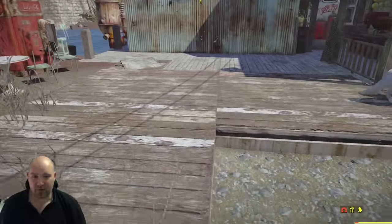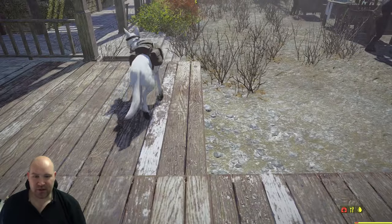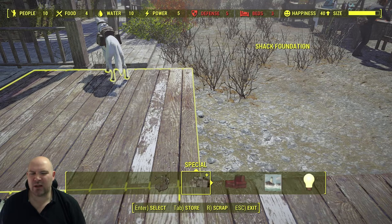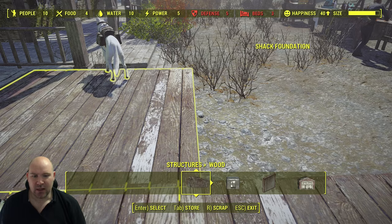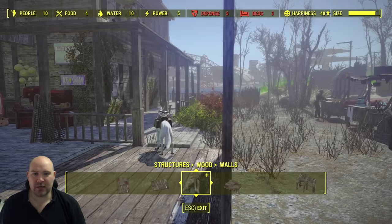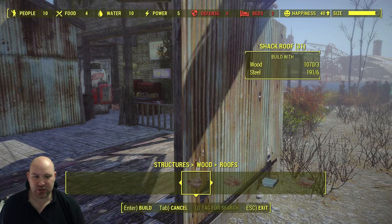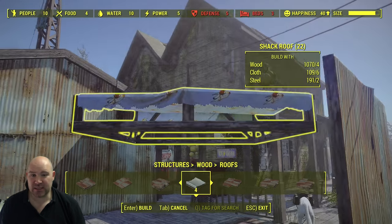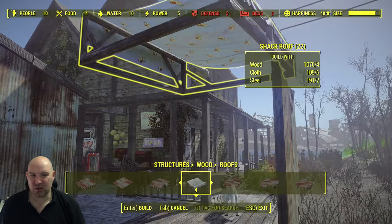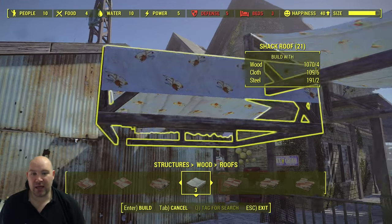We're going to start off with the bar over here. The floor normally ends here and I've just put down another little foundation. What we're going to be doing is making like a little cafe stall you get by the side of the road. To do that we're going to stick in our little shack wall and then go for one of the roofs that isn't actually used very often because it normally looks a bit rough — this one here with the rocket stuff.